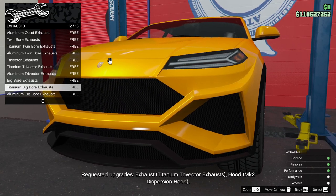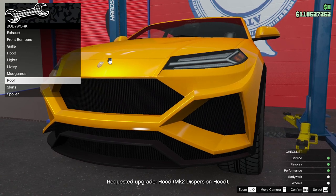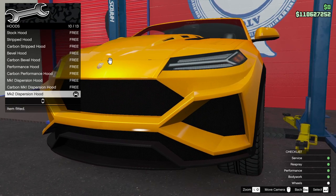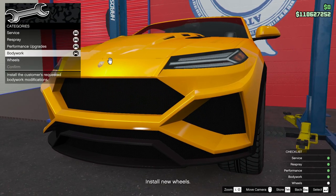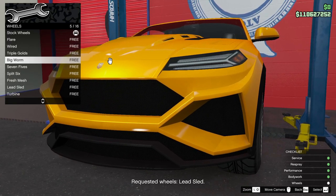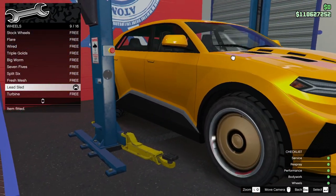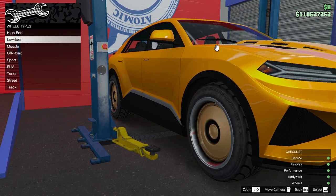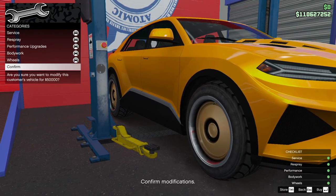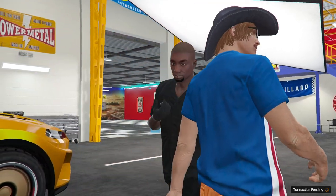That sounds fancy. Hood mark 2 — where's the hood mark 2? Dispersion hood, that's BV. New wheels — wheel type low rider. Lead sled. Should we leave the gold? I guess we'll leave the gold. Confirm modifications. I'll have the staff drive it away — they're supposed to be getting better at this.